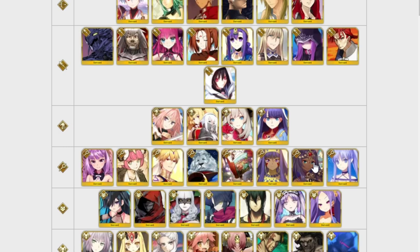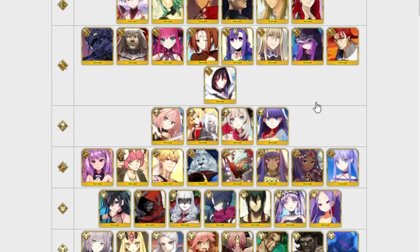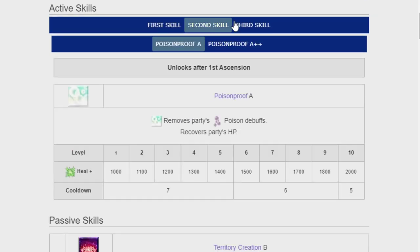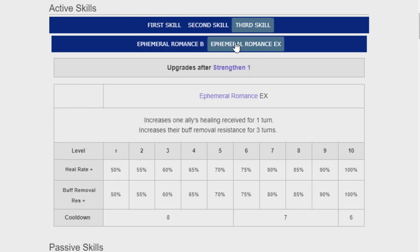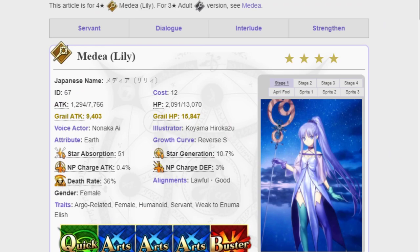Next we have Queen of Sheba. There are not a lot of single target Casters in the game — she's one of them, and she's really solid. The only other two single target gold Casters are Xuanzang and Illya. There's not a lot of uses for a single target Caster, but for example, the most recent challenge quest used one and she was fantastic — super helpful, and if you didn't have her it was kind of a pain. Next is Medea Lily, who is Story Locked and is a healer. She's not the greatest, not the worst. I don't really have much use for healer-type units personally, but there are certain challenge quests where healing ability comes in handy.